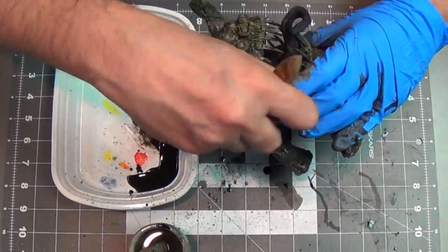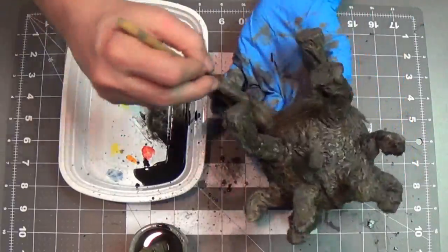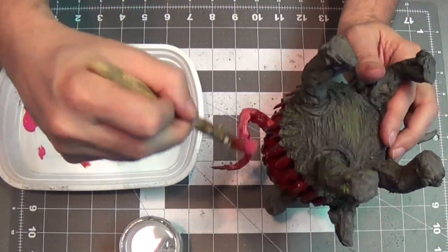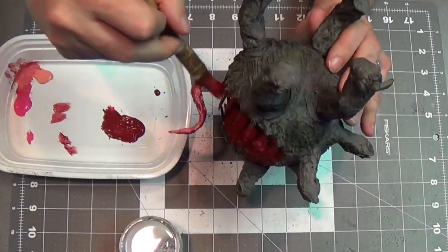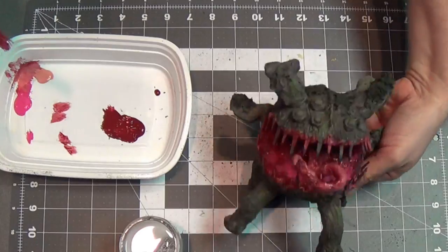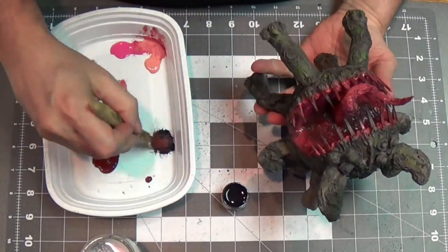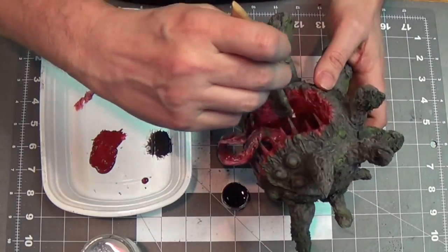Then I wash it with watered-down black acrylic paint, and you can really see the detail of the critter start to pop. I painted the mouth with cherry red and a couple of pinks applied while still wet so they blend. The nice tongue is lashing out there! I paint around the rim of the mouth, then put some black in the back to simulate the gullet — darker in the center, lighter toward the edges, all wet-on-wet.